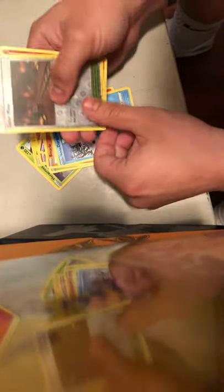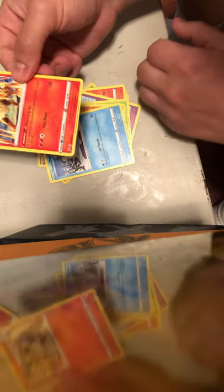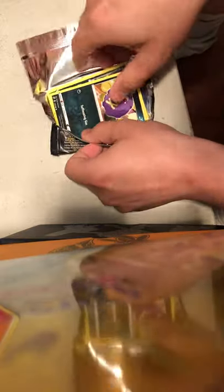Scoop-Up Net. Heracross, Electabuzz, Growlithe, Krabby, Snover, Binacle, Duraludon, Galarian Mime, and Arcanine. I really like this Arcanine art — that would be really cool as a holo or full art. See something like that.